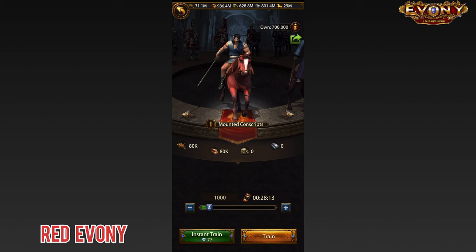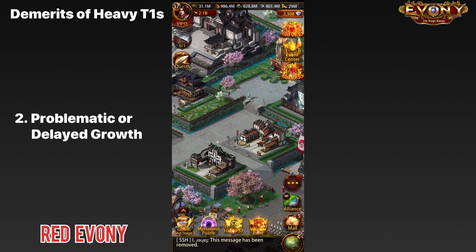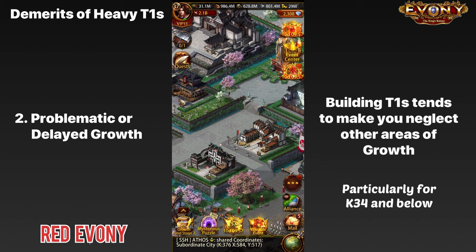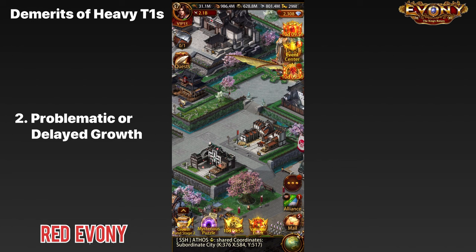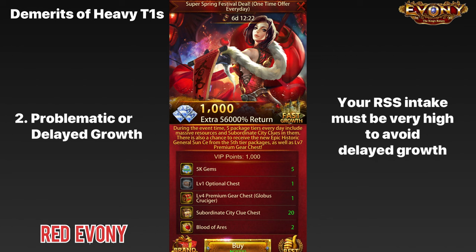The second main issue with T1s is problematic growth. Because of the amount of time, effort, and resources you're putting into building T1s, a lot of your other areas will be left behind. For players at K35, that might not be such a problem. But for anyone K34 and below, going ahead and building T1 defenses is something that will slow down your growth. It's either that, or you have a way of getting in a ton of resources — whether through coining or through alts — but you need a whole lot of resources coming in to avoid your growth being affected.